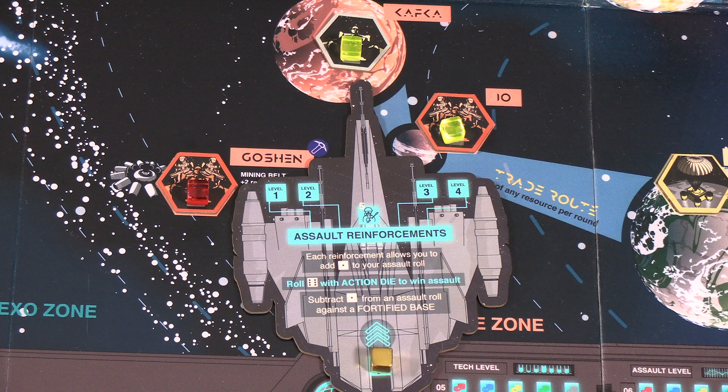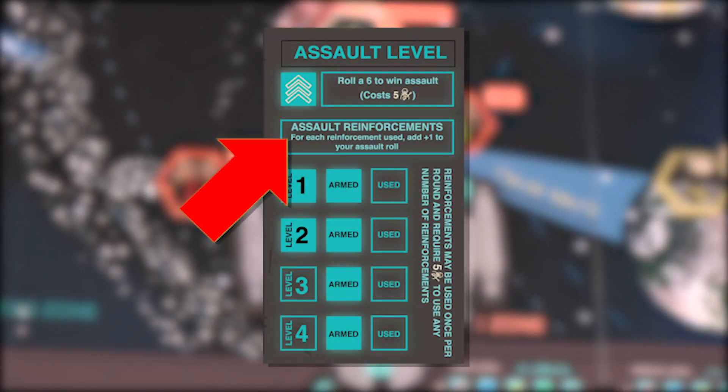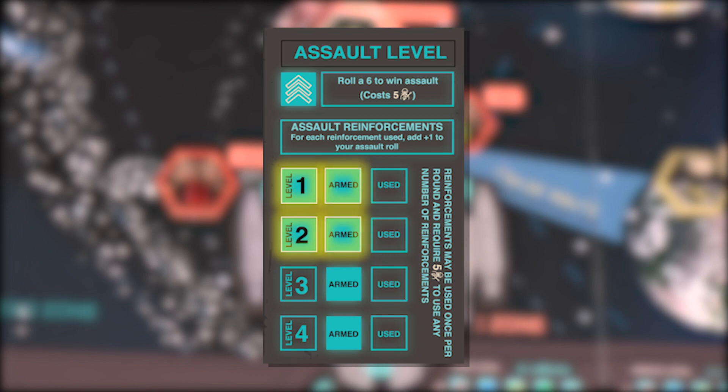Without any reinforcements, you'll need to roll a six to win against an unfortified base. Fortifications increase the roll requirement by one, so assaults with no reinforcements are not possible against fortified bases. To increase your odds of success, you can deploy reinforcements. The number of available reinforcements per round is equal to your assault level, so if your assault level is two, you'll have two reinforcements, each of which can be used once per round and will reset during the resource collection phase.